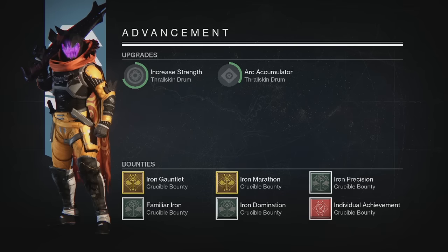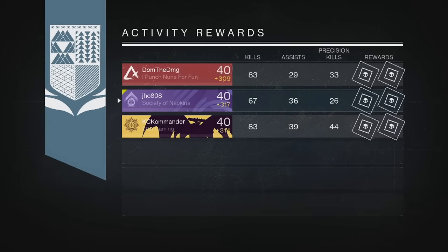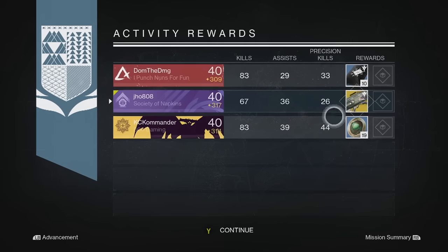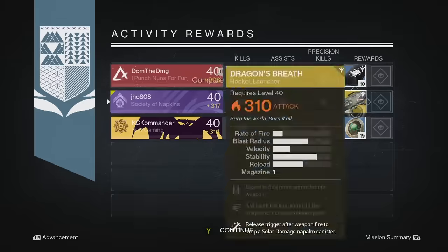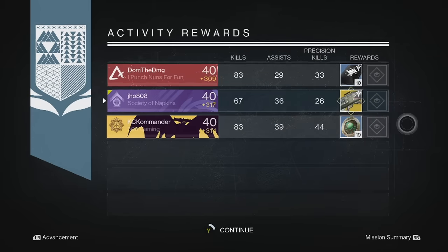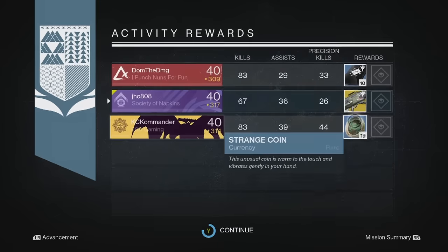Moving on to my second character of the week, my Hunter — this time we ended up getting an exotic: the Dragon's Breath Exotic Rocket Launcher. My two teammates got three of coins and strange coins. I already have a Dragon's Breath, so I probably would have preferred a set of strange coins on that one.